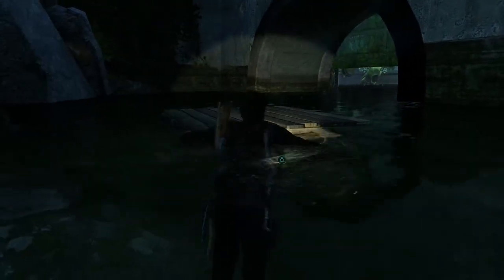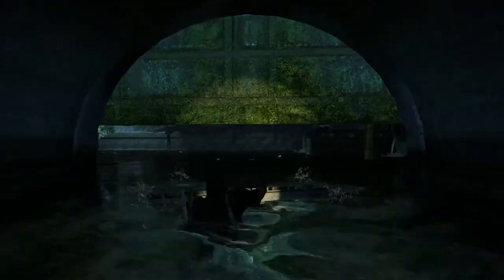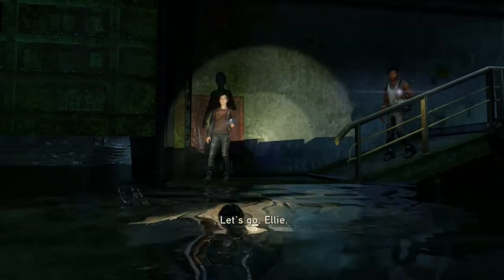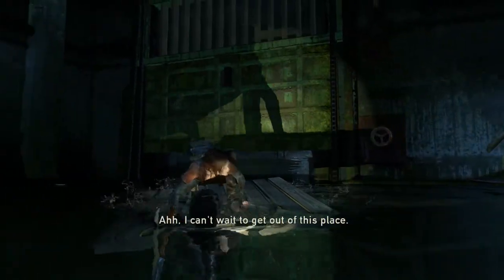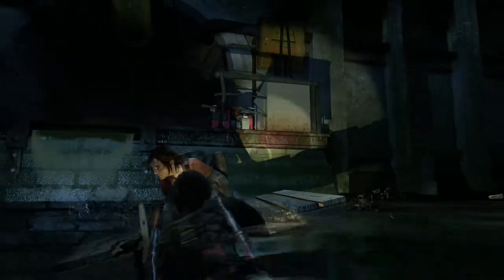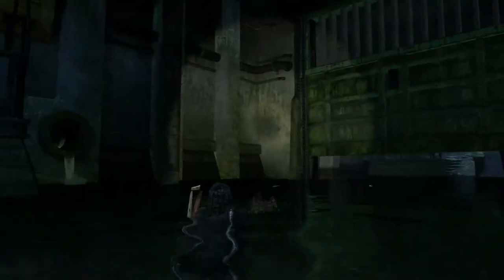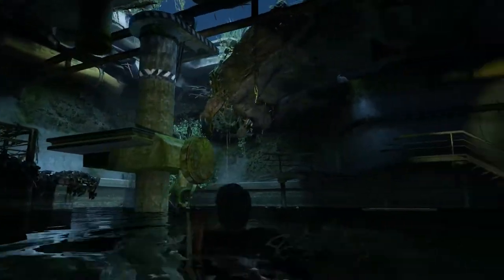So we're going to drop down now, get the pallet, take it over to Ellie or Sam, and they're going to go across the water to the other side. This is getting old now, isn't it Ellie? So we're going to pop this against this wall — Ellie can jump up. Let's see if that generator's still got some juice. That platform's moving across. They're not waiting for me then.